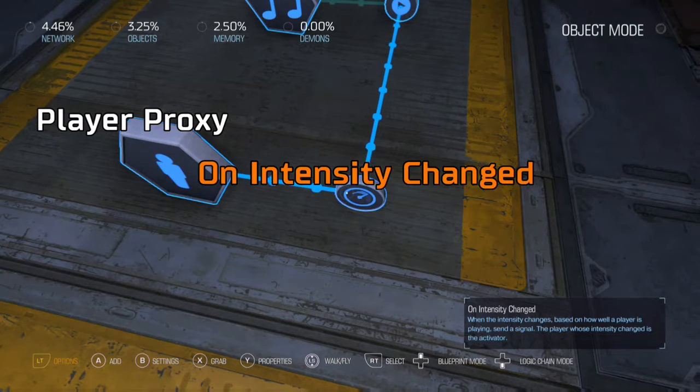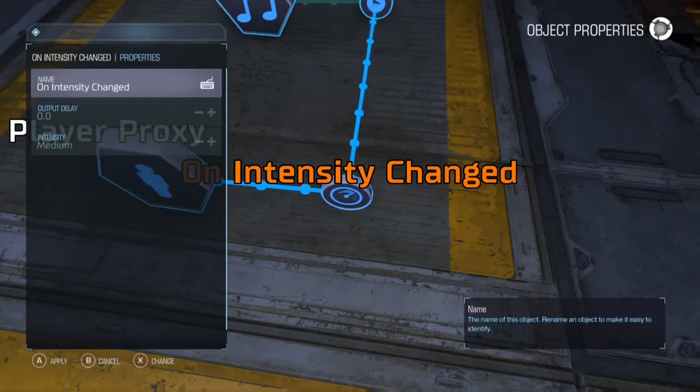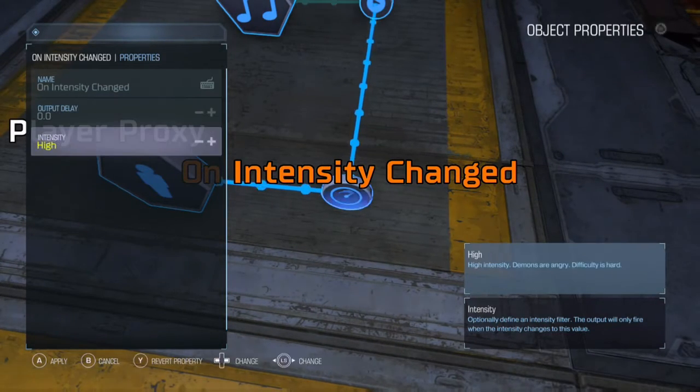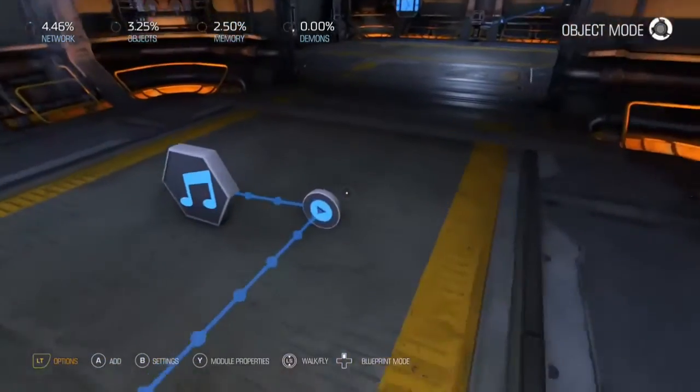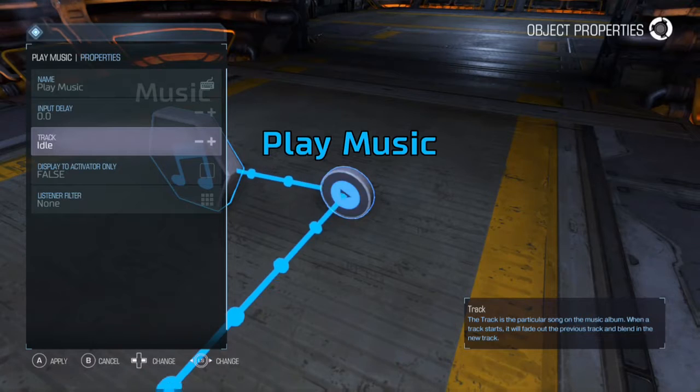Select the little circle — there's a slider for how intense it gets. You can do None, Medium, Hard, whatever. We're going to do None because it's going to play the idle music when you're not doing anything.